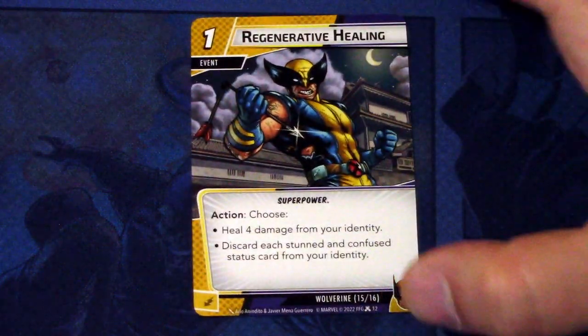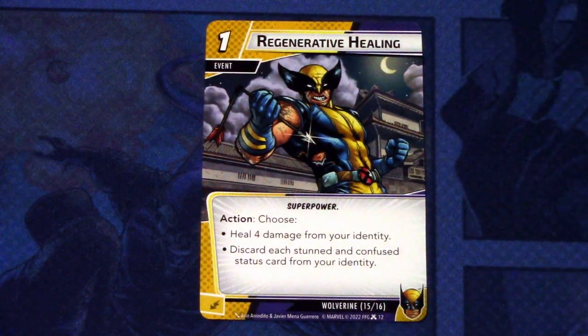Lastly, we have two copies of Regenerative Healing in the deck. It is a one-cost event, superpower traded action. Choose: heal four damage from your identity, or discard each Stun and Confused status card from your identity. And this can be committed as an energy resource. Those were the signature cards of Wolverine.